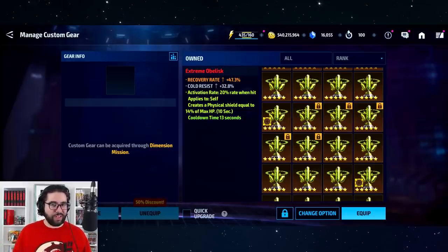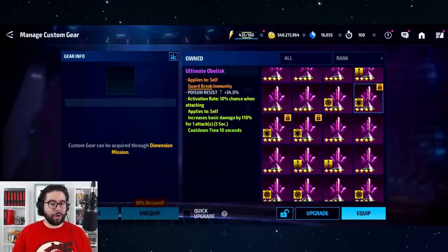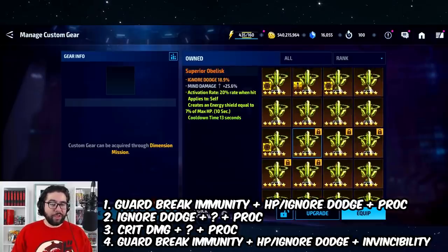The great thing about Spider-Man is the PvE and PvP conversation. When you have a character who can be used for both, the immediate thing you want to look for is not ignore dodge or crit damage but actually guard break immunity obelisks. I've locked three of these here. You always want to start with an obelisk that has the orange stat you're looking for. My top three orange stats for Spider-Man: first is guard break immunity, then a long gap, and second would be ignore dodge.